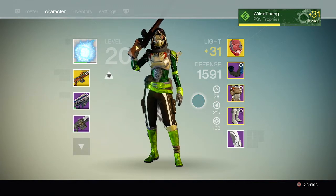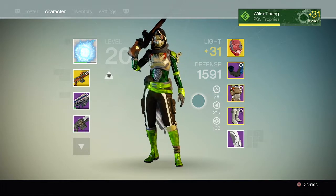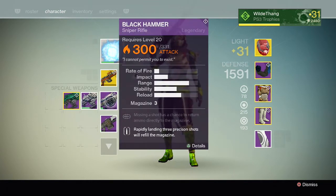How's it going everyone, Wild Bang here and welcome to a brand new Destiny video. In this video I'm going to be talking to you guys about another weapon - this is now my second weapon that I've got from Crota's End. It's a lovely sniper rifle, it's a solar damage sniper rifle and it's called the Black Hammer.